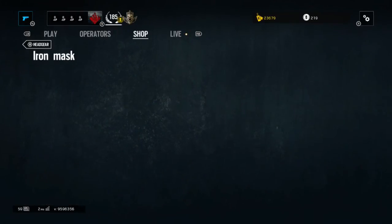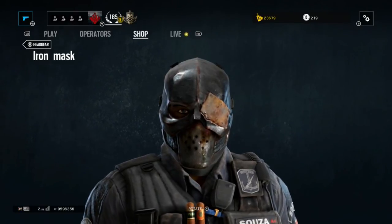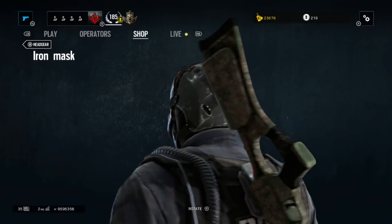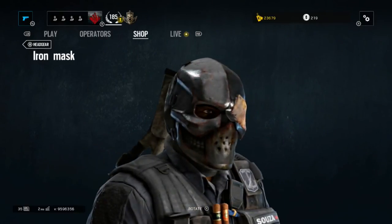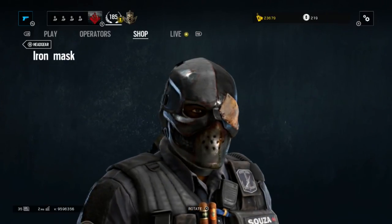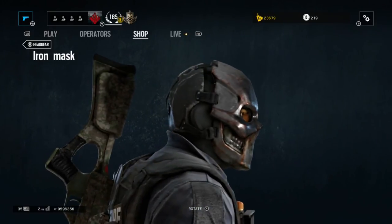Going down to the boat operators, we have the Iron Mask, which honestly looks really cool. Going with the team, he has an eye patch and is wearing a full iron mask. This covers the back of his head, so the only real part where you can see skin is his actual eye hole.